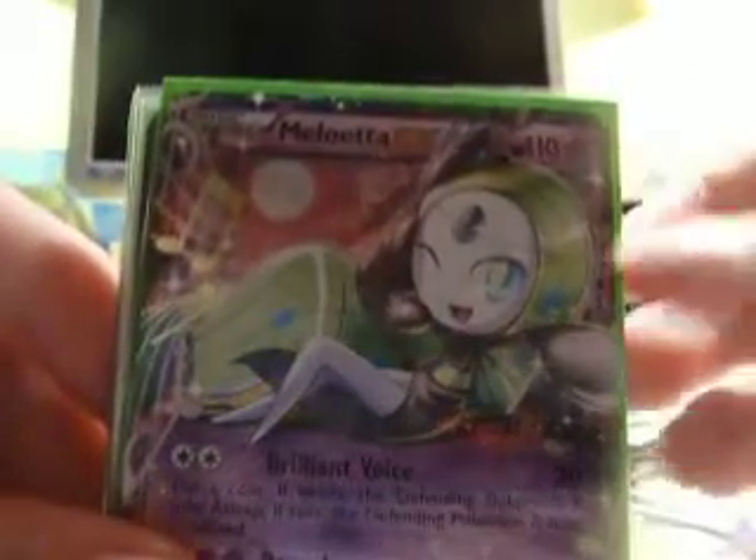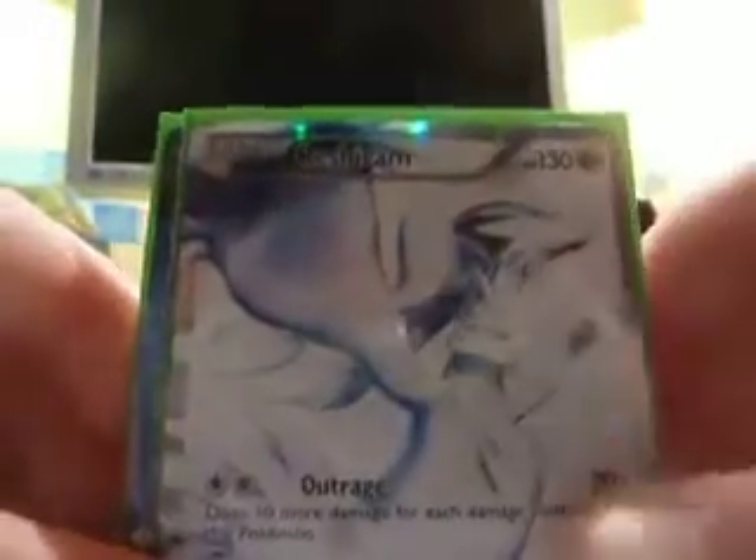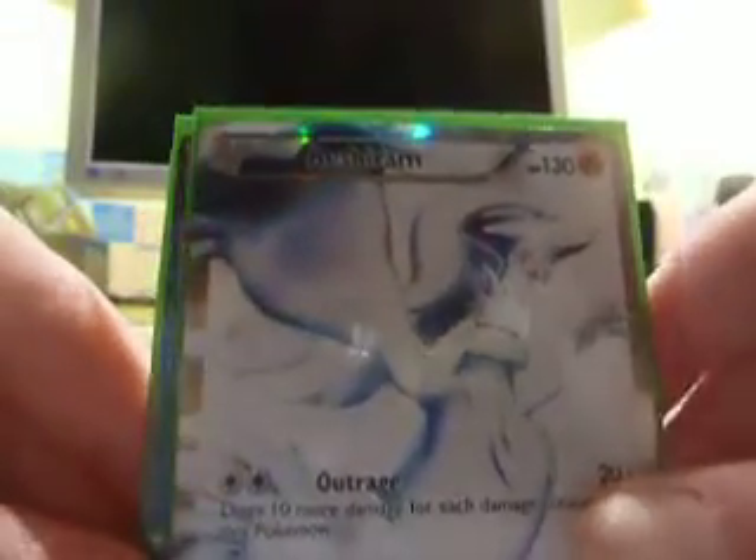Marlweta EX. I've got two Shaman EX Full-Arts from Raiting and Collection. Darkrai EX from Legendary Treasures. Mewtwo EX from Legendary Treasures. Reshiram Full-Arts from Black and White Base. And Tornadus EX Full-Arts from Plasma Freeze, Mint.